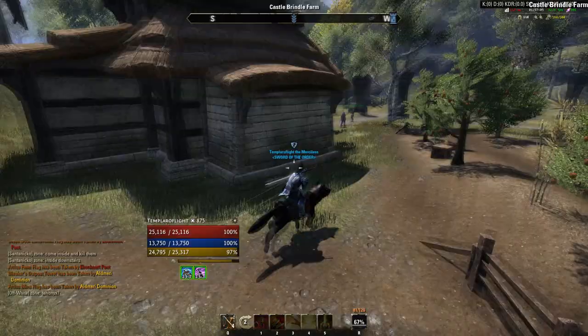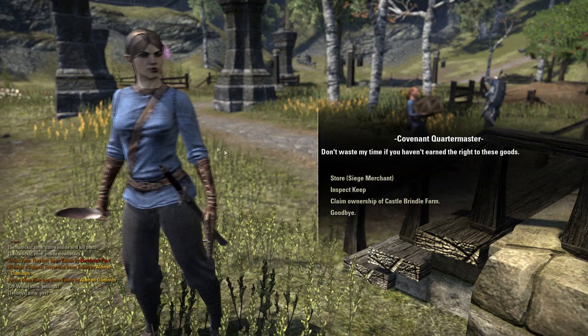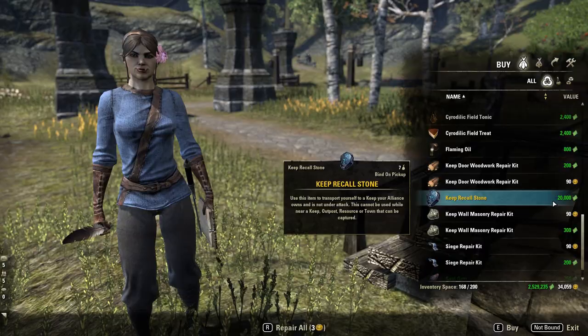Keep Recall Stones are simply bought with Alliance Points from any merchant selling siege engines. Over here we've got the Siege Merchant — let's talk to her. Keep Recall Stone: 20,000 Alliance Points.